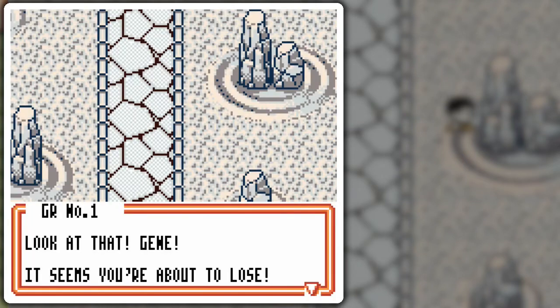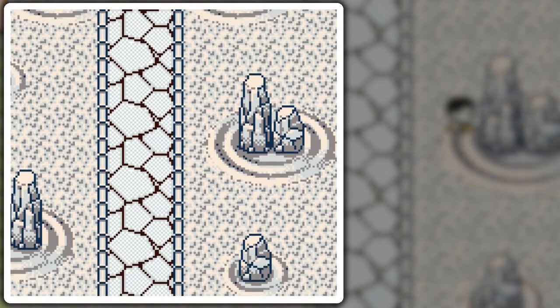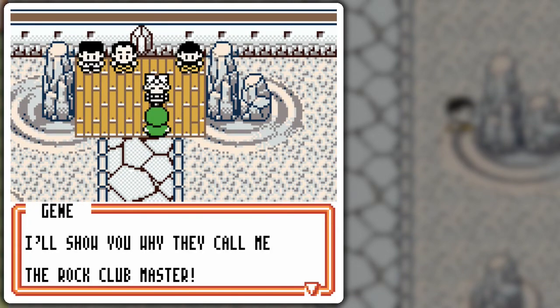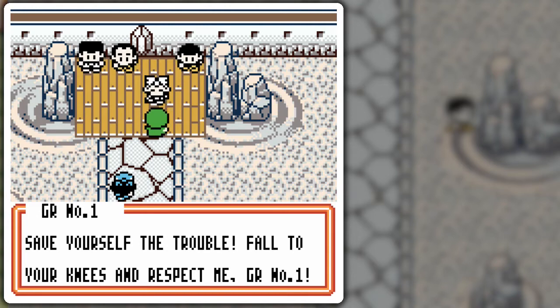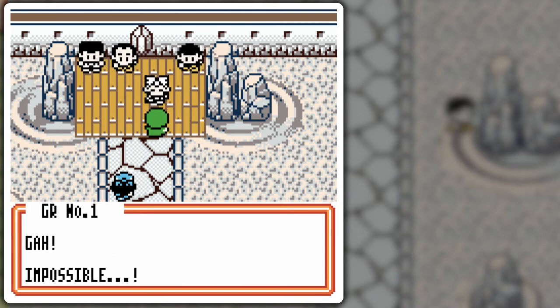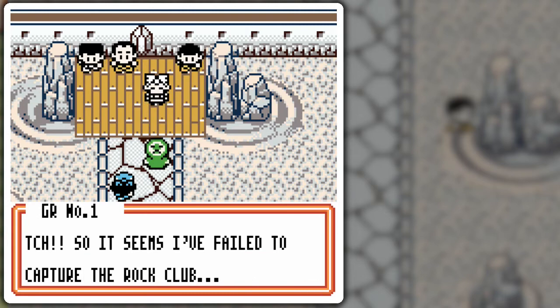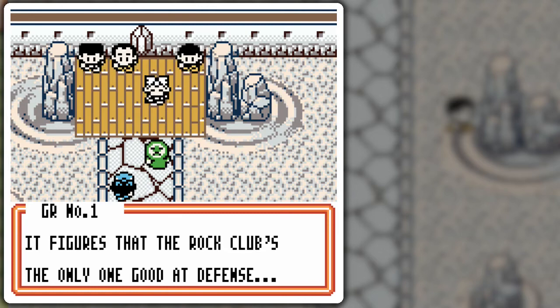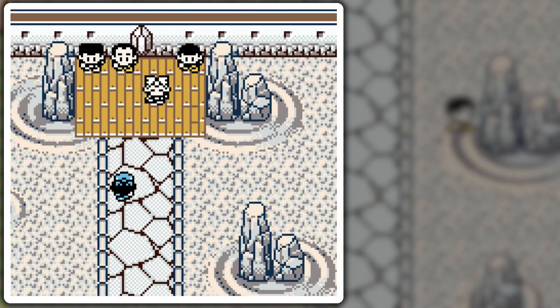Heading up to the main hall — Gene, it seems you're about to lose! We're about to encounter our first GR member! GR Number One says this place will soon be under Team GR control, but Gene says he'll show why they call him the Rock Club Master. GR Number One loses — impossible! GR Number One of Team Great Rocket failed to capture the Rock Club. Gene's defense-focused deck made GR Number One's deck look weak. He threatens to return and beat Gene to a pulp before retreating — Team GR away!